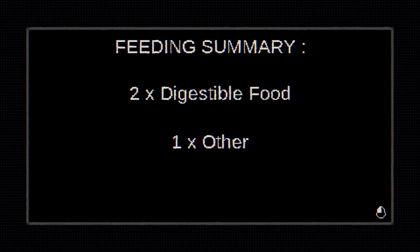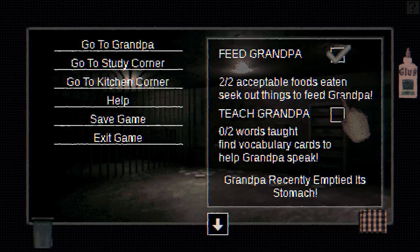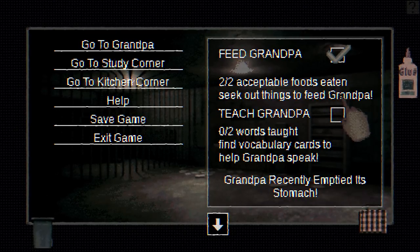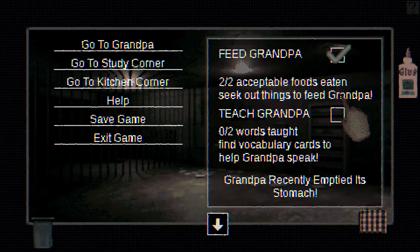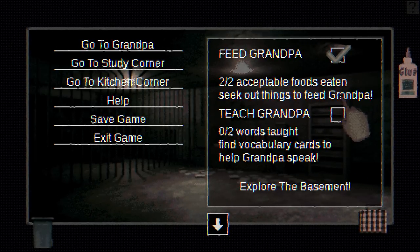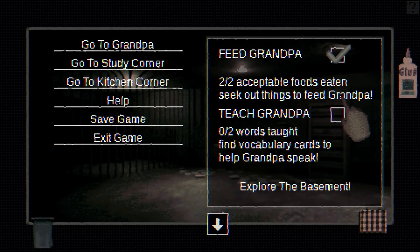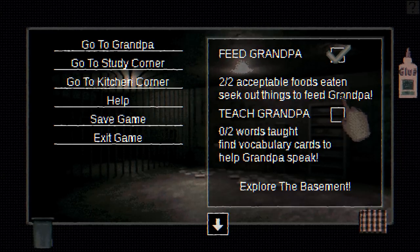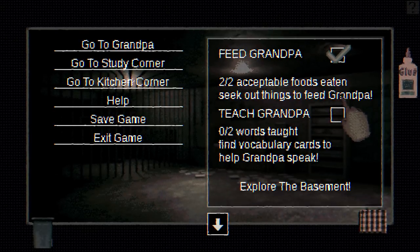Feeding summary: 2x digestible food, 1x other. 2 out of 2 acceptable foods eaten. I don't know why I wanted to combine something inedible with something good — we didn't really get a reason for why we were doing that. I combined insulation with banana and he vomited. I'm not really sure if it was the banana he didn't like or the insulation — could possibly be that he didn't like the banana.